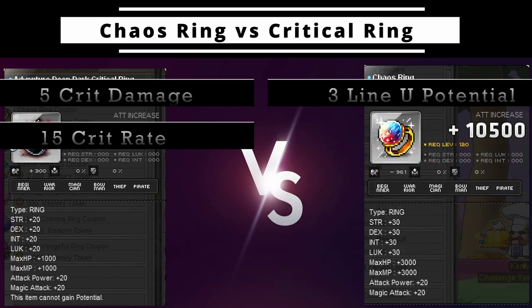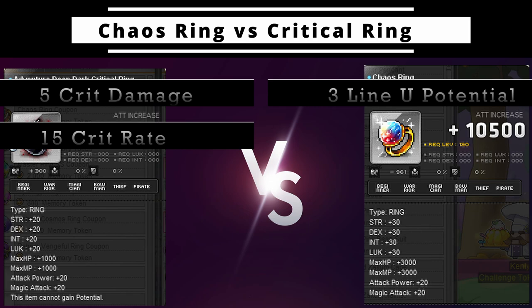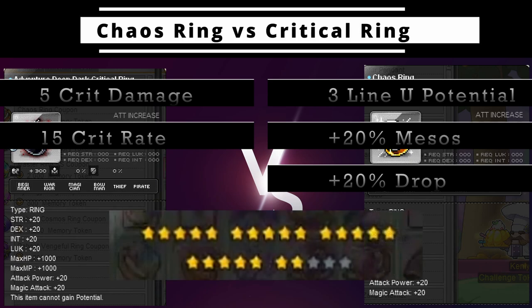I could do that whole spiel again on legendary potential, but at that point you're now talking about mesos spent, and still not at the same value of the adventurer deep dark critical ring. You now have to play a game of chance to try to roll good potential. Mesos would be better spent on star force for stats rather than trying to take this ring to legendary. The only reason you might want to go to legendary potential is for the unique accessory lines — 20 percent meso and 20 percent drop rate. But these rings are really just placeholder rings, as you will eventually want these lines on a ring that can reach 22 star force so that it actually has enough useful stats to help you one-hit mobs in the late game.